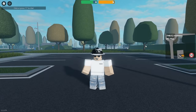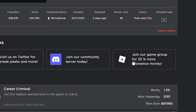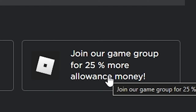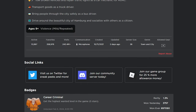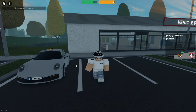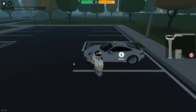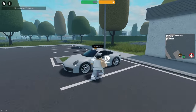The first step is very important: no matter what, you want to make sure you're in the Emergency Hamburg group. There's a reason for this — it says 'join our game group for 25% more allowance money.' Make sure you're a citizen in the group, because this ensures that instead of getting about 350 euros every 10 minutes, you're going to get around 450. If you're not in the group you get way less per 10 minutes, so it's going to give you a good amount of money in the background while you're farming.